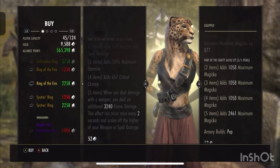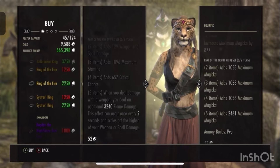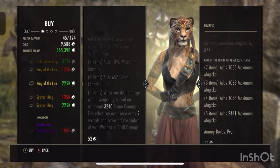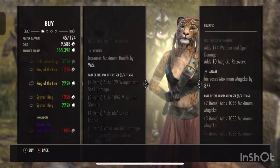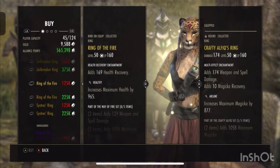The reason this set is so good is because it procs quite often — on light attacks, heavy attacks, any weapon ability. It's very, very strong on Dragon Knights with a super high uptime. It is fairly well known by most people, but seeing as it's in the golden vendor this weekend it's definitely something you'd want to pick up as it is really, really good.